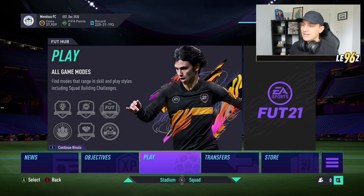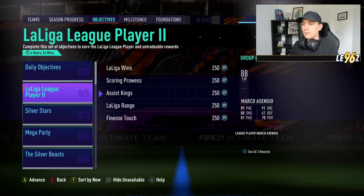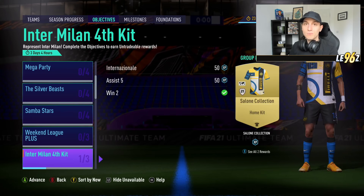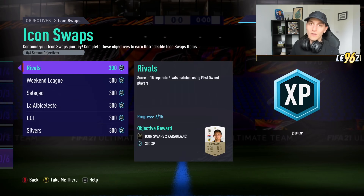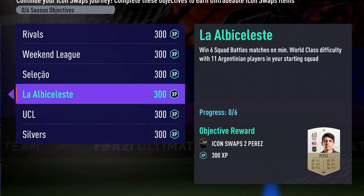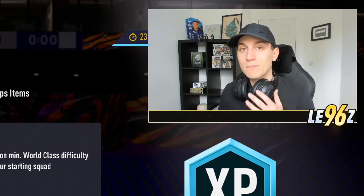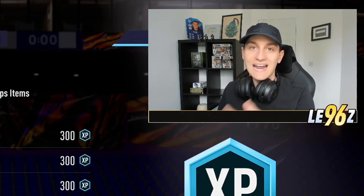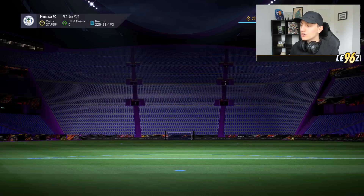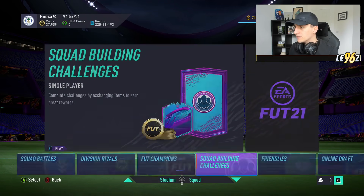Another way to get some packs is by completing the Icon Swap objectives. I know a lot of you will have already completed these, but if you haven't touched Icon Swaps yet, you can definitely get on that grind. I'd recommend doing as many of the Squad Battles ones as you can, because by playing those games you'll get extra packs, and then with the tokens you get, you can put them into the pack swaps from the Squad Building Challenges.